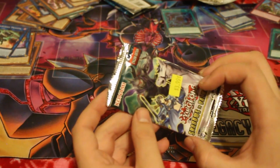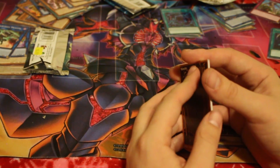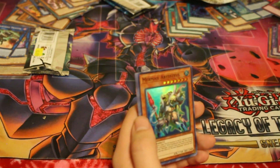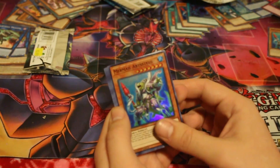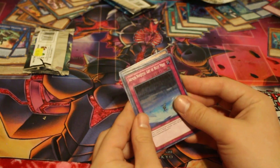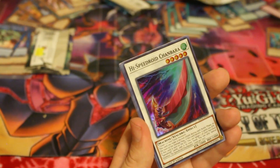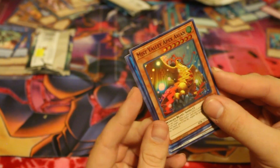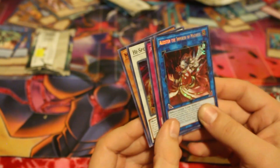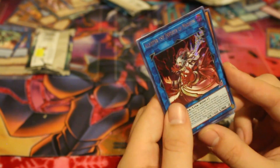Let's see what the last pack has in store. We got a playset of that guy now — that works. We also got Armour Ninjutsu Art of Rust Mist, High Speed Roy Chumbara, another Mist Valley Apex Avian. Alistair the Invoker of Madness — he's so crazy, he could just scream on the inside.